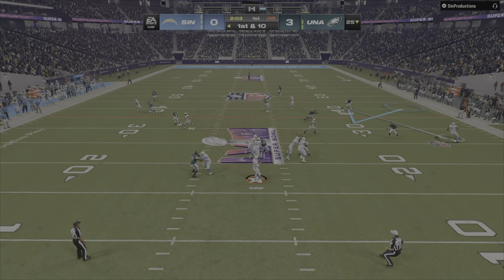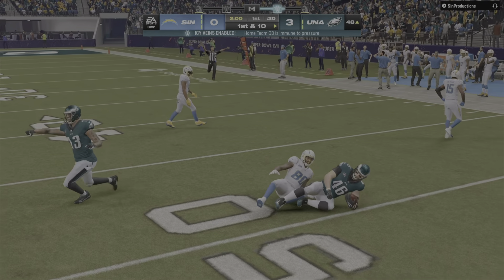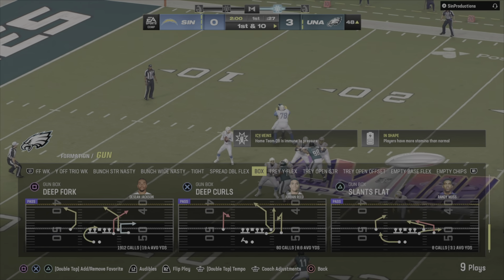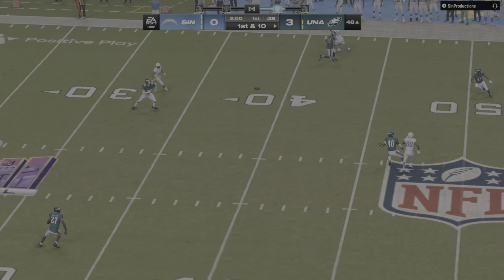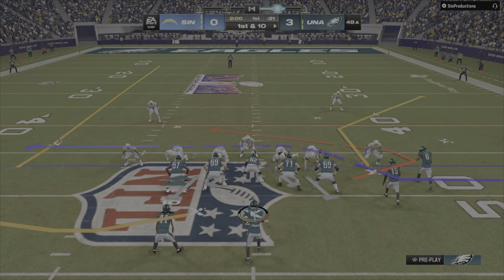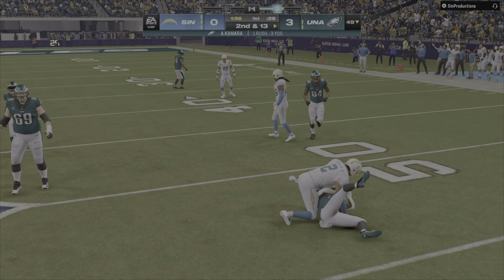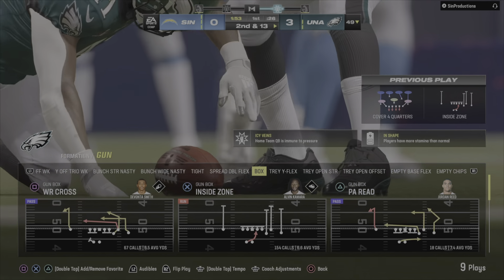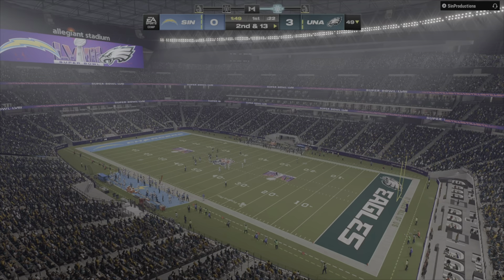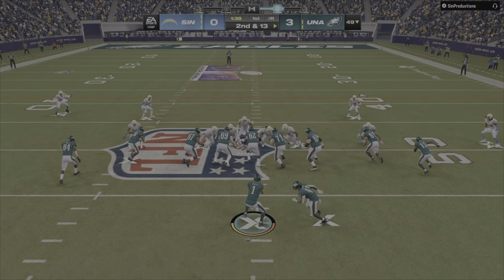They'll throw on first down to Graham — and the first play of the game is going to be intercepted! Jack Campbell with a pick, taking possession two yards away from midfield at the 48-yard line. He had to fit that into a tight window over the middle; they were in zone defensively. The quarterback was fooled by the type of zone, and now they have to contend with second and 13.